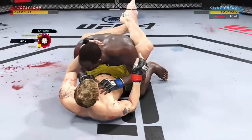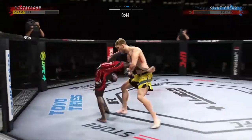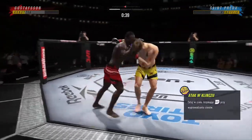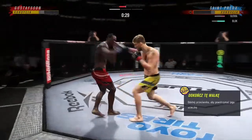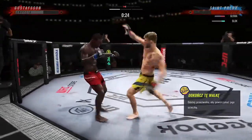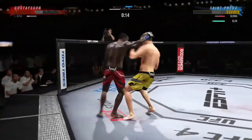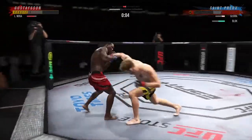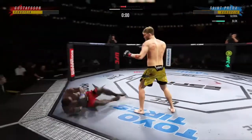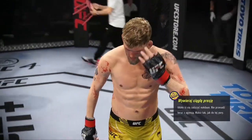He goes in and secures the takedown, back to the feet, switching stances. A nice job staying upright. That is as big a strike as he has landed tonight — massive shot lands. Look at how tough his opponent is, still standing, still in the fight. His leg is hurt — you can see him limping a little bit. An elbow strike lands, big strike lands.